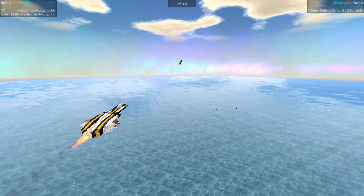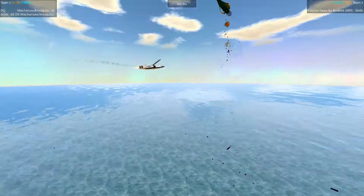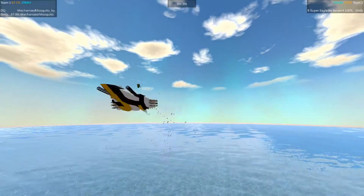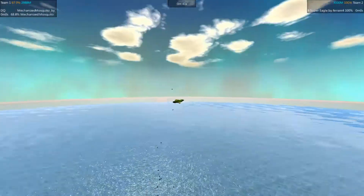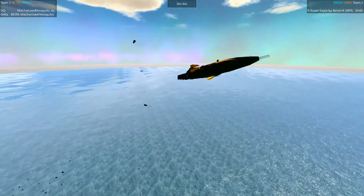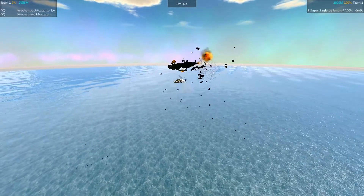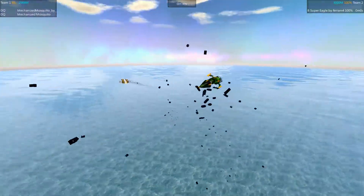Yeah, that yaw-to-turn is very effective. Oh, big shots there — real big shots. Mosquito all the way down to 68%. Looks like it may have lost engine power — yeah, it has. It is falling. Oh! Brutal victory there.